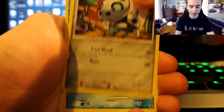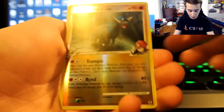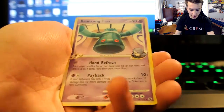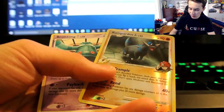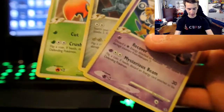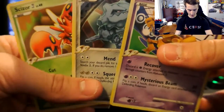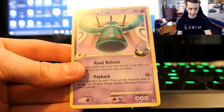Shellos, Eevee, Nidorina, Aeron, Shellos again. Reverse Rampardos — and a Bronzong. So we actually did get a Reverse Rare. Look at all this power right here — Scizor, Steelix, and Alakazam, all chillin' right there. And of course we have our Reverse Rare being Rampardos, and a Bronzong.